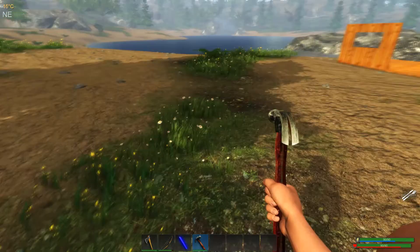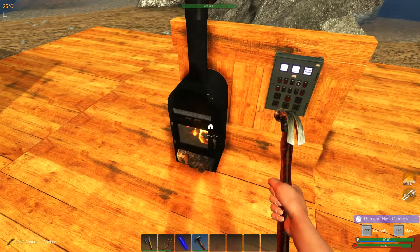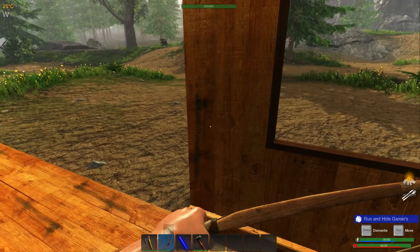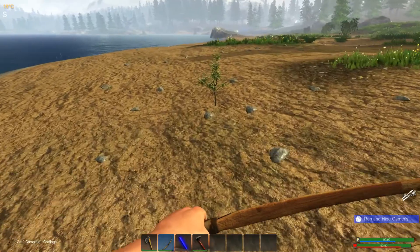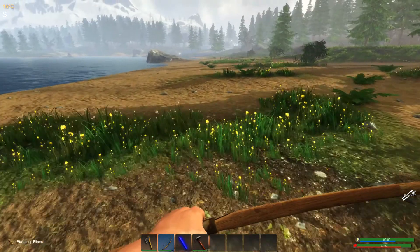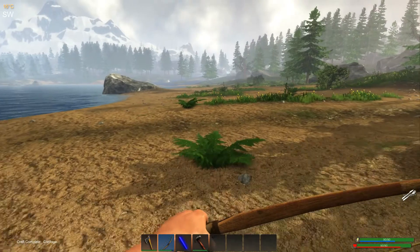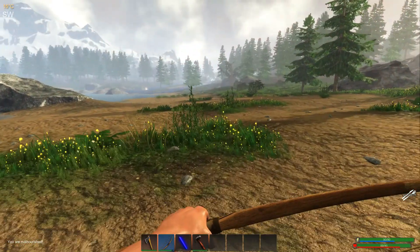Hit C to stand up. Just need to check the fire — that should be fine. I need to get some food pretty urgently. Got a pig over there. Rabbit or chicken would go down well if I can find one. My problem is that the sun is setting. I might be able to survive just on fruit.